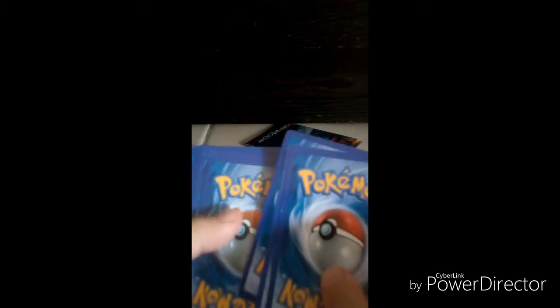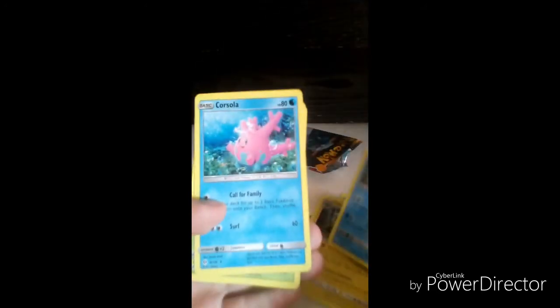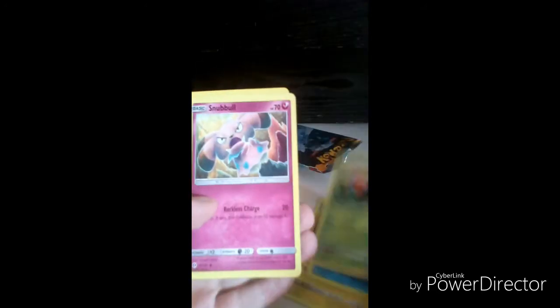Starting the first pack. Okay, let's go — first card we got Spearow, second we got Vikavolt, Vikavolt. We got Primarina the starter, we got Corsola, Paras, Snubbull, Alolan Marowak, and Dragonite.